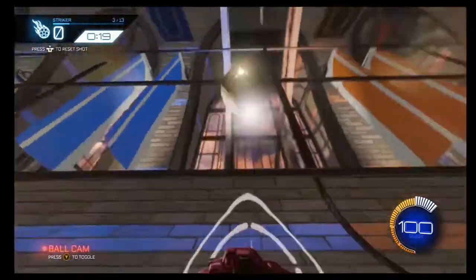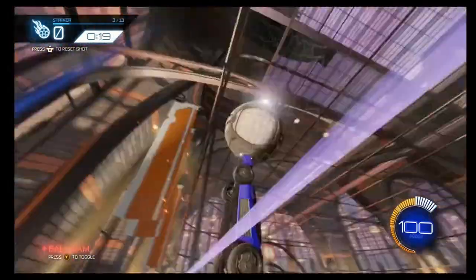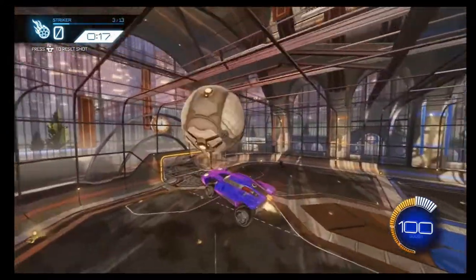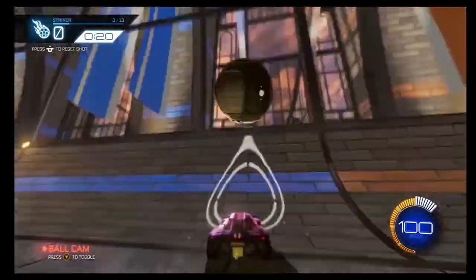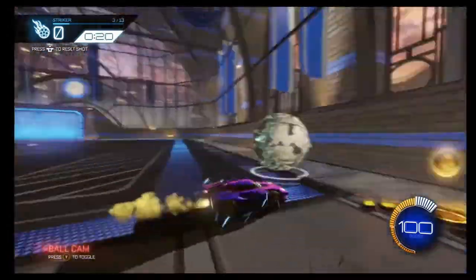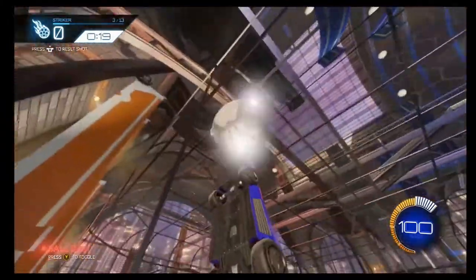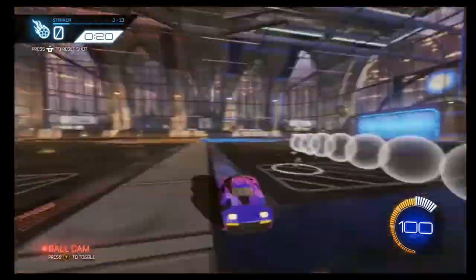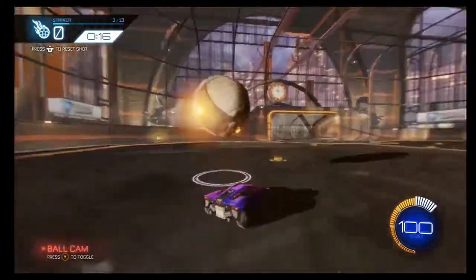The next shot is kind of a better setup and you can probably get a couple more touches. I don't really like this one either because it's facing the wrong way, and especially if you're new to air dribbling it'll feel really weird. Still not the greatest setup — you're probably not going to do this in game anyway. Anyone who air dribbles does not set it up like that; it's just really wonky.